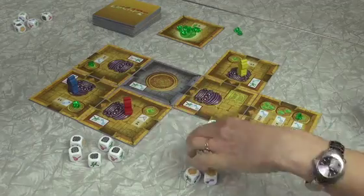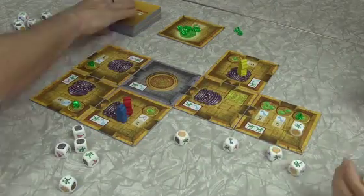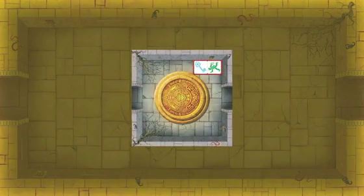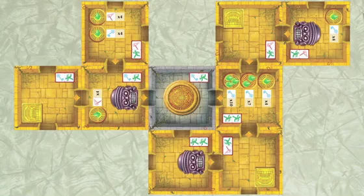Roll too many curses at a time? You might be begging and screaming for the aid of one of your co-adventurers. You begin with a start chamber tile in the center of the table and two randomly drawn chamber tiles and explore from there.